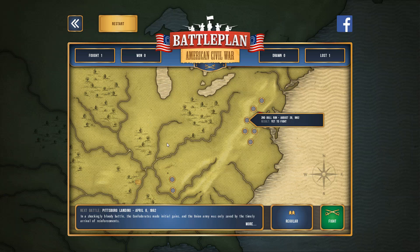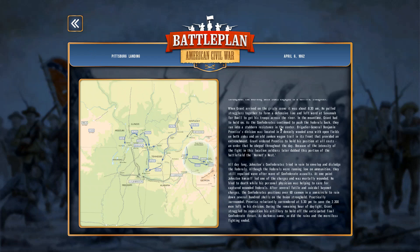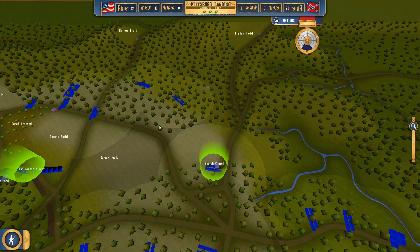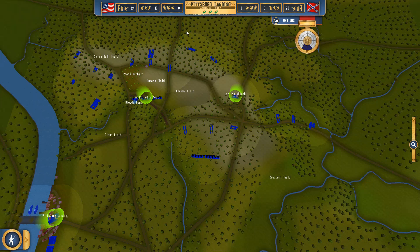Inside the second battle here, we'll be fighting for Pittsburgh Landing. I'll give you the history briefing once again, although it doesn't really tell us much background. The Pittsburgh Landing battle is a defensive battle — we'll see Sherman fighting a defensive battle for the heights on this map. These maps have three objectives, and our goal is to hold at least two of them when the game time runs out.